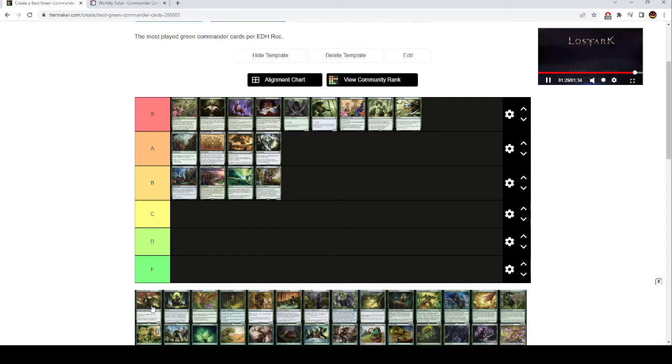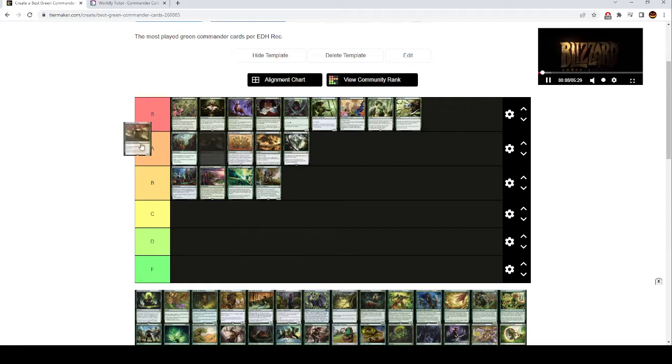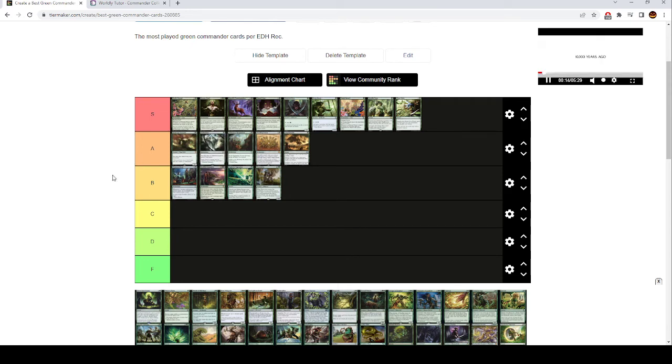Ramunap Excavator is also S tier — probably low S tier. This lets you play land cards from your graveyard, which is insane. You should probably be running fetchlands in your deck no matter what if you have cards like this, because it makes it so you always have a land to draw. Maybe it belongs in high A tier with Exploration. But if you're on a lands-based deck with a lands package, these cards are insane — you just have to actually be built around it. Exploration is worth playing if you have cards like Ramunap Excavator in your deck. These cards play so well together — they're almost a combo.